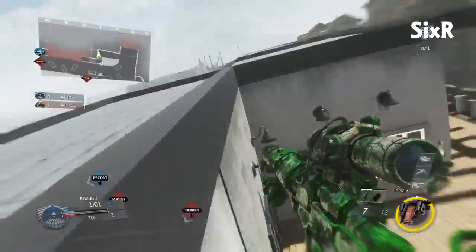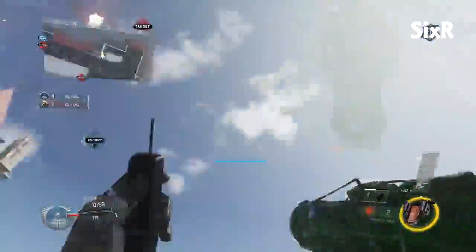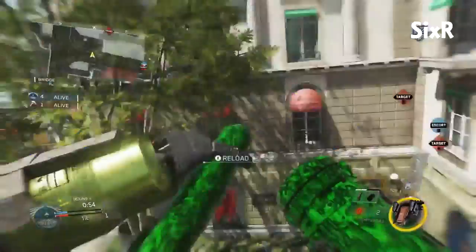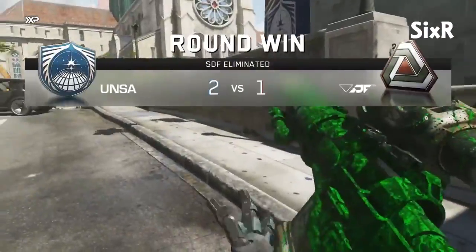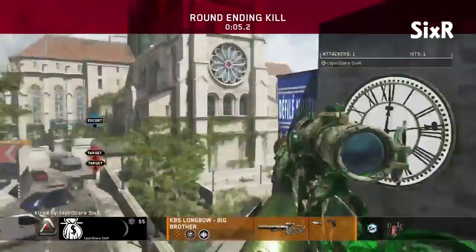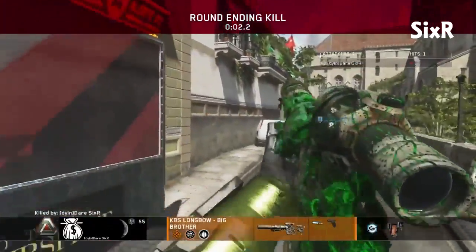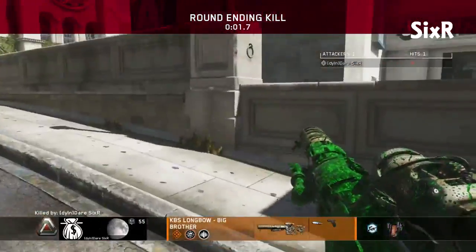Now moving on to number 7, we have Sixer on Retaliation S&D. It's a 6-shot, ton of reload cancels and equipment cancels, swap it back and forth. And in the end, that reload — so nice. It's always clean with the KBS Longbow.